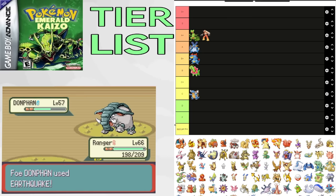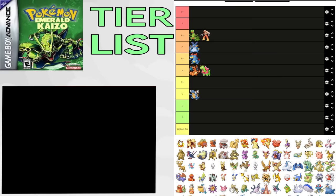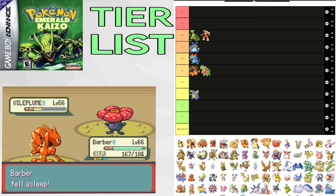Camerupt is a pure fire type that has great attack and special defense, giving it great matchups against other fire types. However, its movepool is pretty limited. It is a great option for the Dig TM and it does get Superpower later, but its speed holds it back a lot. It gets put in C tier.